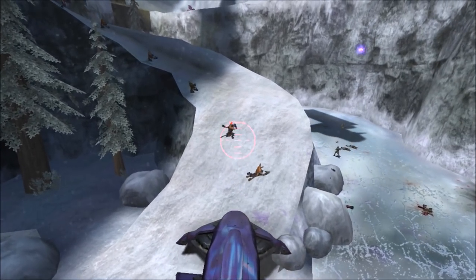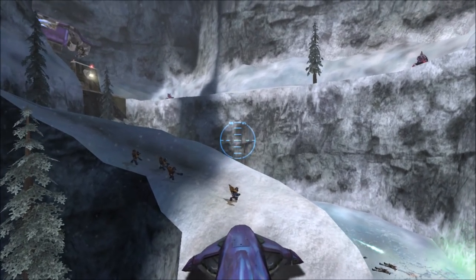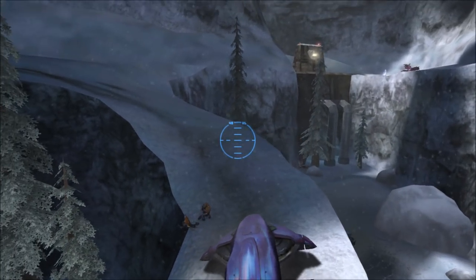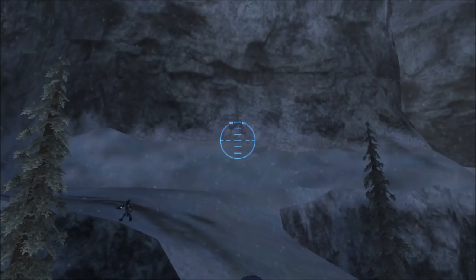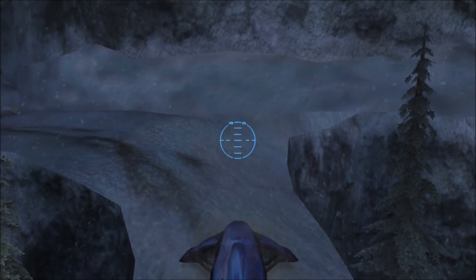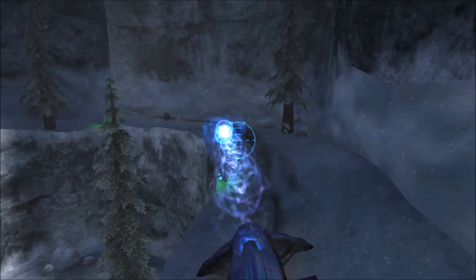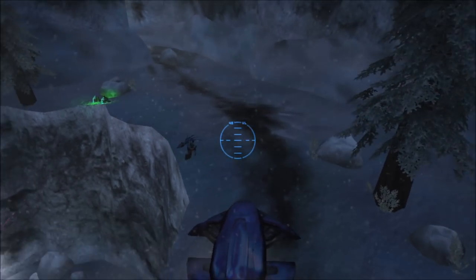Other than the reticle, the Wraith doesn't climb hills very well - as you can see it's struggling to climb this small hill - but it'll make it eventually as long as the hill isn't too high. It helps to hold down the jump button to do a wheelie sort of thing to get up.